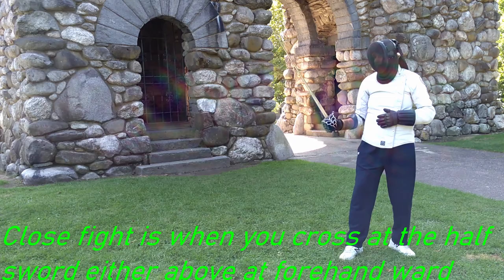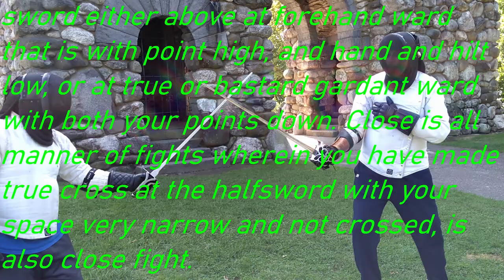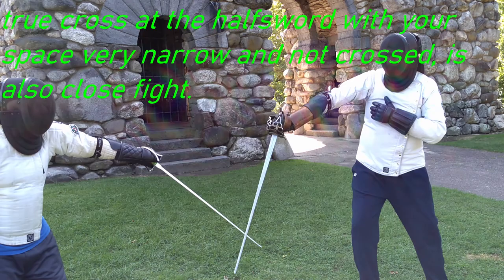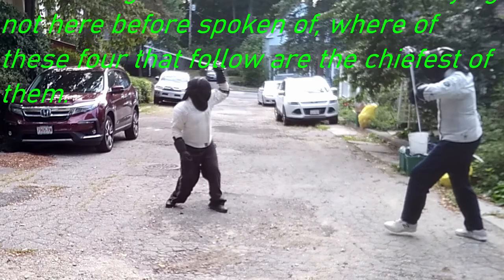Close Fight is when you cross at the half-sword either above, at the forehand ward — that is point high and handle and hilt low — or a true or bastard garden ward with both your points down. Close is all manner of fights wherein you have made a true cross at the half-sword with your space very narrow, and not crossed is also close fight. Variable Fight is all other manner of lyings not here before spoken of, whereof these four that follow are the chiefest of them.